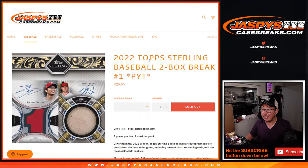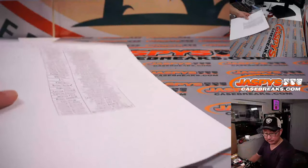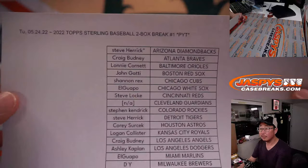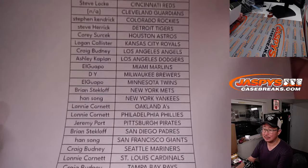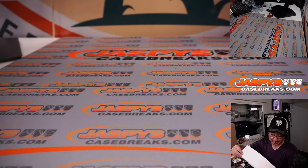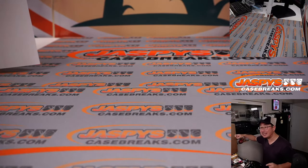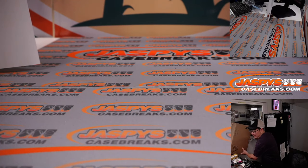Hi everyone, Joe for jazbeescasebreaks.com coming at you with a nice one here. 2022 Topps Sterling Baseball, two box pick your team number one. Very big thanks to everybody here for getting in on it. So only two cards per box, so it's a pretty risky break, but if you hit something it should be really nice. Also from a fresh case as well, so let's pop this case open.